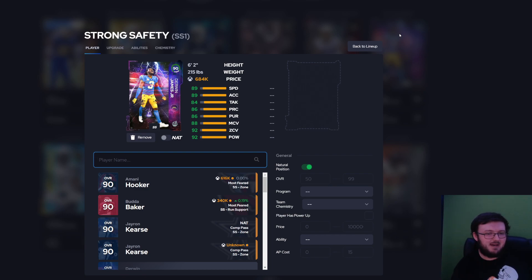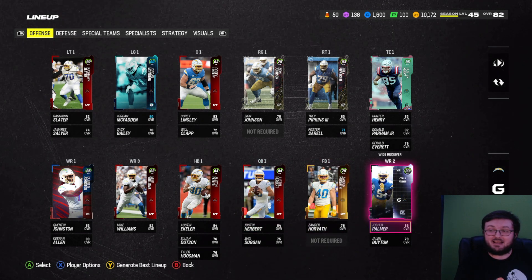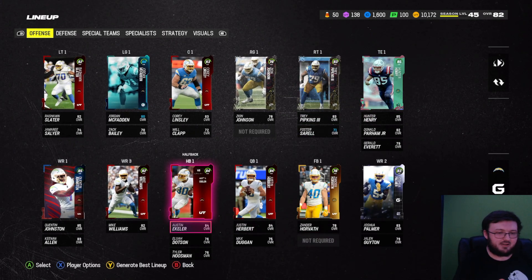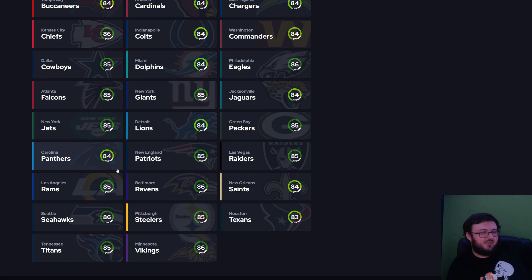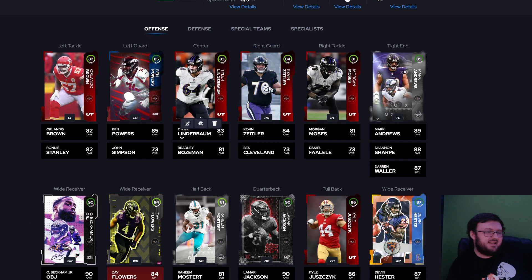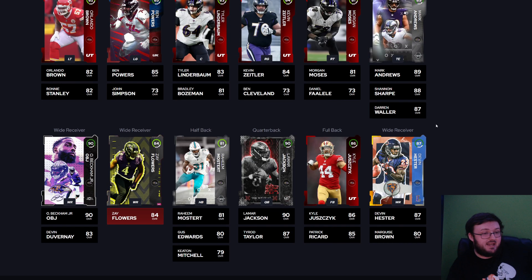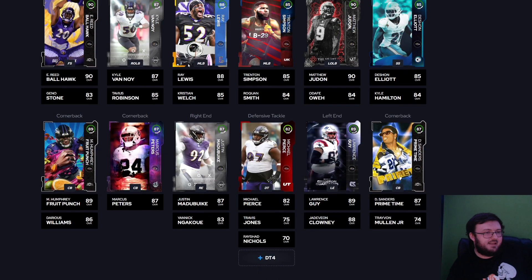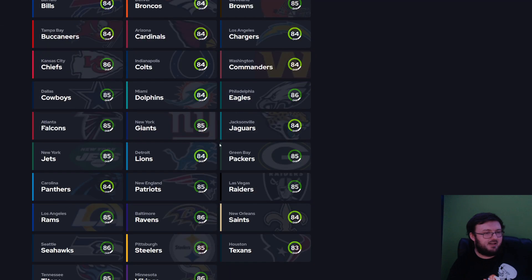Definitely tell me down below your thoughts and opinions, and which theme team are you currently rocking? Are you rocking the Chargers? It's again, like I said, not a bad theme team. But out of all the theme teams I currently have, I would probably still rock the Ravens theme team. It's just such a good theme team. You have a great offensive line, an amazing tight end core, amazing receiving core. If you have Dez Flowers, it's amazing. The running back core is decent. And then the defense is just so freaking amazing - you got Ed Reed, Humphrey, Marcus Peters, Dion. There are so many positives when it comes to that team.